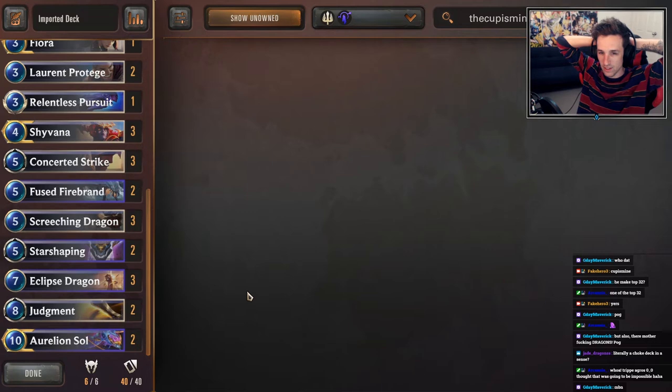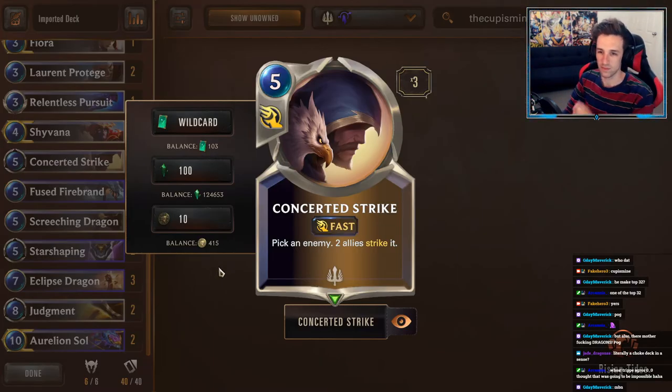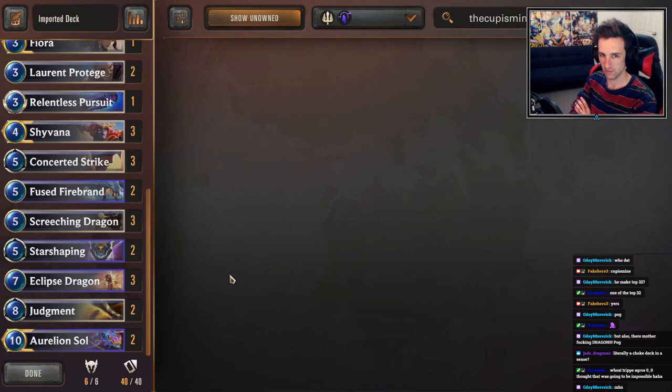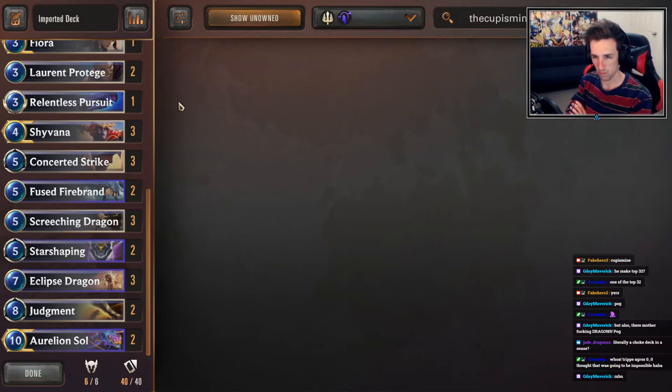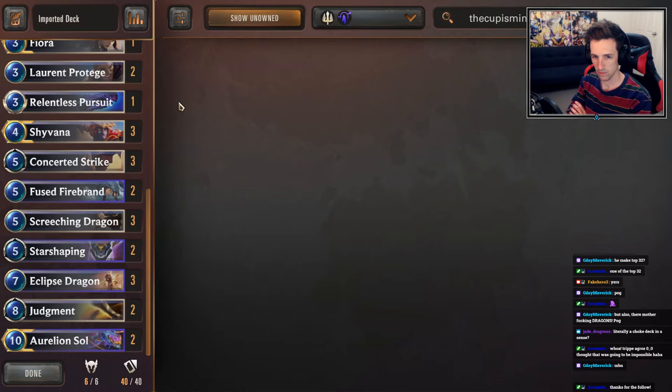Nightfall can't stop a Judgment, for example. Overwhelm decks have a big problem too — Concerted Strike just stops the entire attack, especially if I have a Fused Firebrand out there. All their big units just get taken out. The only one that was really heavily favored into it would have been pirate aggro — pirate aggro just destroys the Dragon deck in general. But my opponents probably assumed I was going to ban pirate aggro, so they banned Dragons. I kind of five-headed it and was like: I'm not banning pirate aggro, I'm banning overwhelm every time.